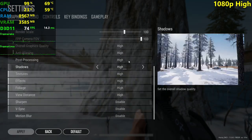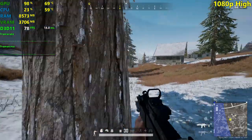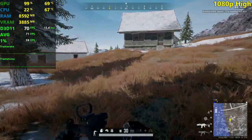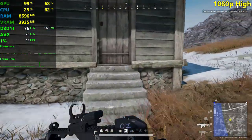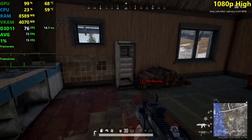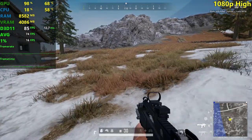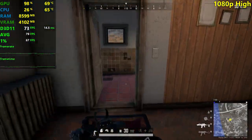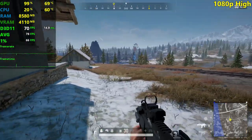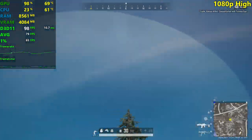High settings across the board, 1080p resolution. Now things might get closer to 60 FPS. If you have a 60Hz or 75Hz monitor, high settings is probably a good option for you. We're getting a couple of big stutters there, probably because things were still loading on high, so I'm just going to reset that.